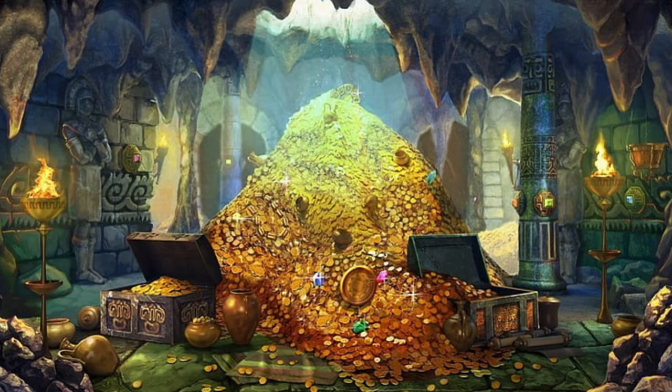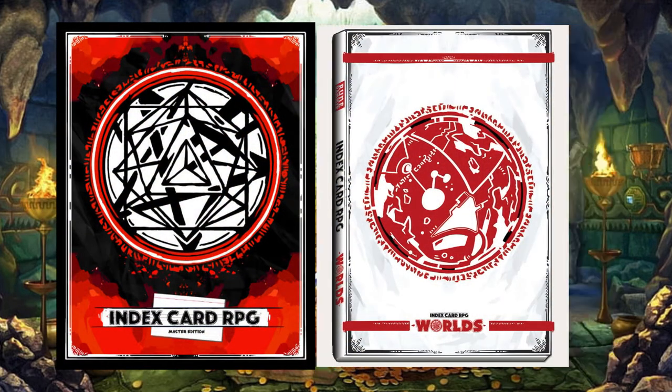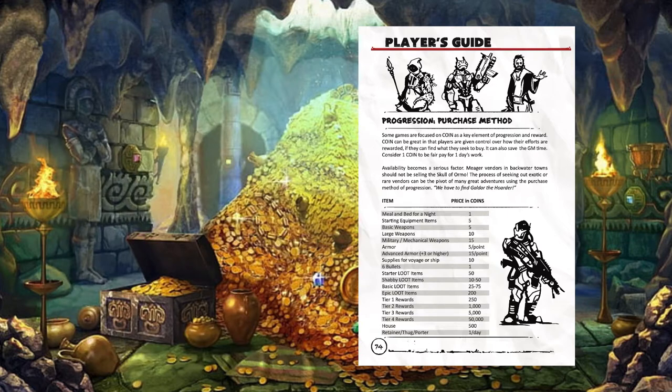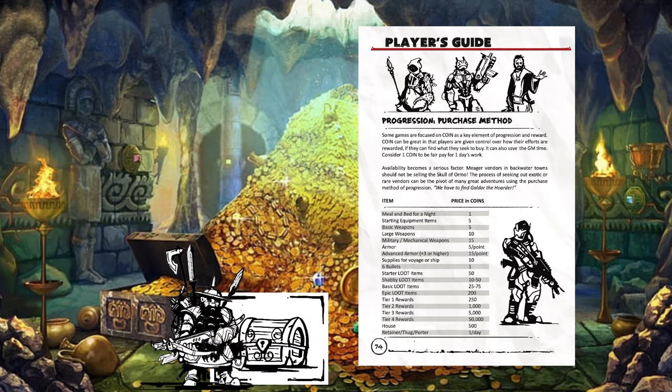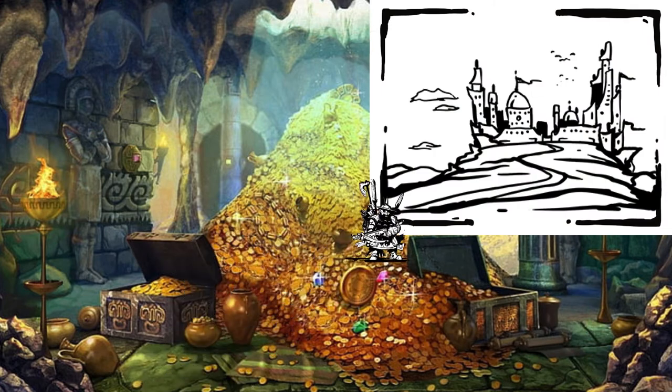One option is in the new ICRPG Master Edition and in the World's Book, which is technically included in Master Edition. It describes a purchase method of progression, and it's meant for games that are more focused on coin. As players go out adventuring, they find coins and treasures to add to their hoard, eventually returning to town where they can spend those coins to purchase various goods, items, and services.